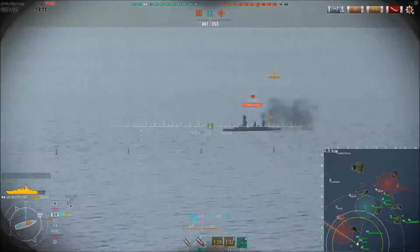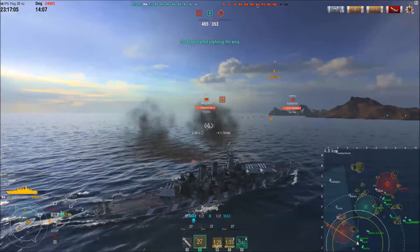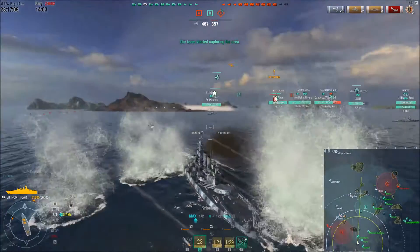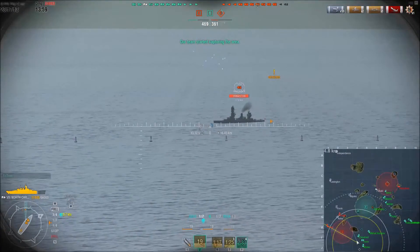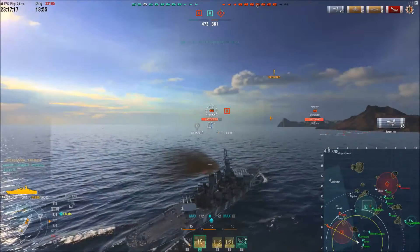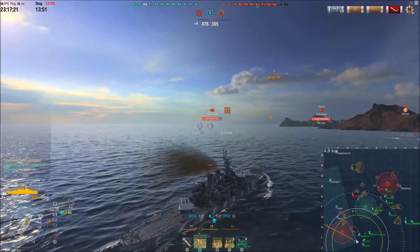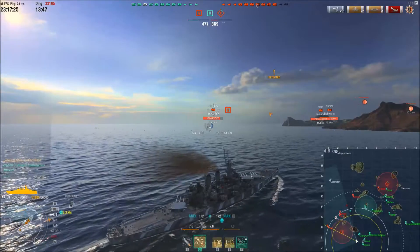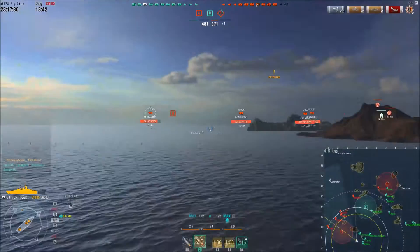Turning back in towards the Fuso. He lets out a full broadside at me — keep turning, slow down a little, the shells fly harmlessly above. 24,000 damage so far. Pretty good hit — 8K, 5 hits on the Fuso. That's a good, solid hit right there. Nothing to be ashamed of with that dispersion — it is a Tier 6 battleship I'm going up against.